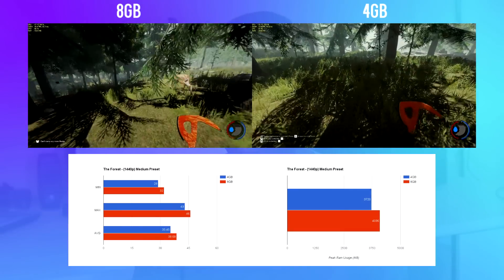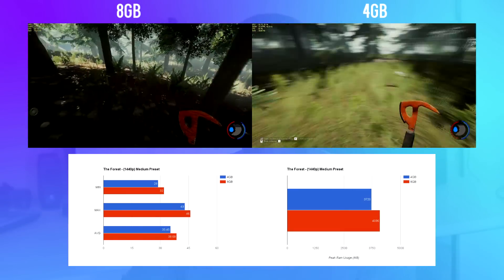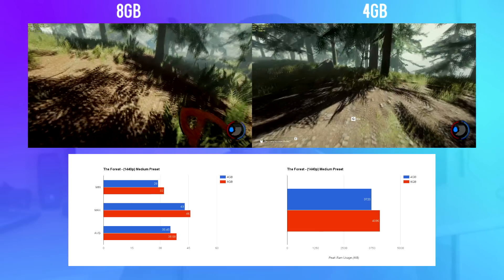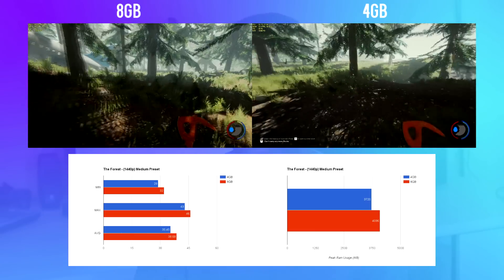Moving on to heavier titles — The Force has a minimum of 4 gigabytes and a recommended of 4 to 6 gigabytes, depending on your source. There is a 9.1% difference between 4 gigabytes and 8 gigabytes, and this is consistent across the minimum, average, and maximum FPS. Just like Elder Scrolls Online, 4 gigabytes was a bit jumpier, and 6 gigabytes is probably the better recommendation for maximum settings.